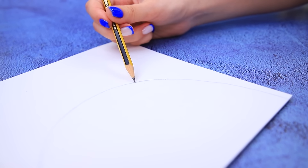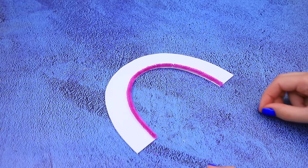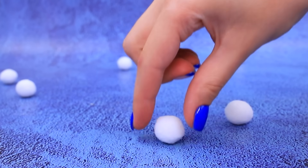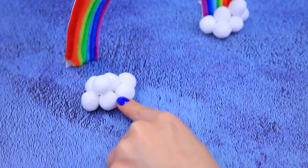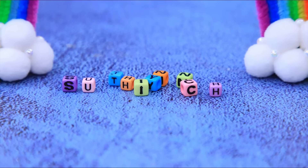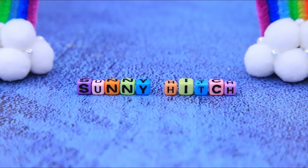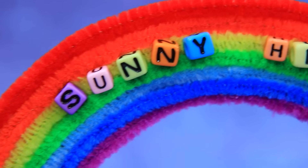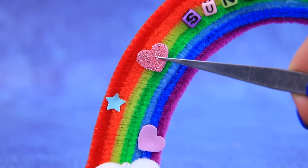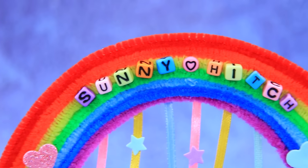This cardboard will come in handy! Let's create a rainbow! Turn pom-poms into clouds! Letters turned into names — Sunny and Hitch plus a heart! Amazing! A few more stars and the arch is ready!